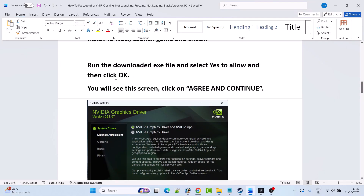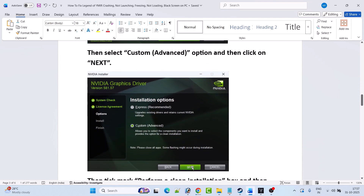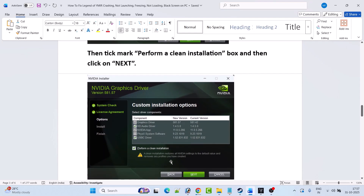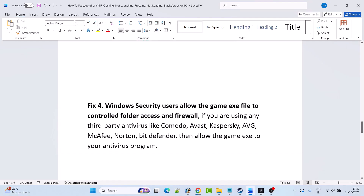Once the exe file is downloaded, run it and select Yes to allow, then click OK. You will see a screen — click Agree and Continue, then select the Custom Advanced option and hit Next. Tick mark 'Perform a clean installation' and hit Next. After the clean installation is done, restart your PC, then launch the game and check if your problem is solved.